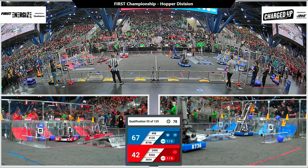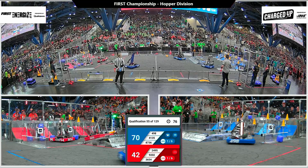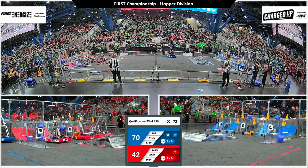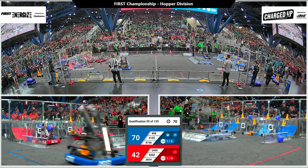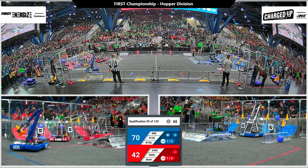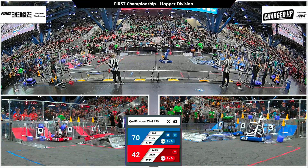36-54, the Tech Tigers lining up and pushing a cube into the low node. That's going to be the first link that the Red Alliance has been able to score during this match. Each Alliance has one link scored. They need five more in order to get that sustainability bonus point.